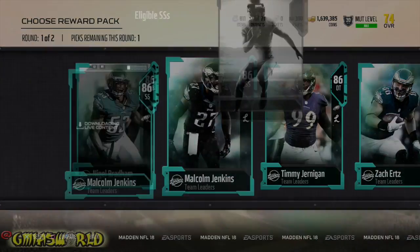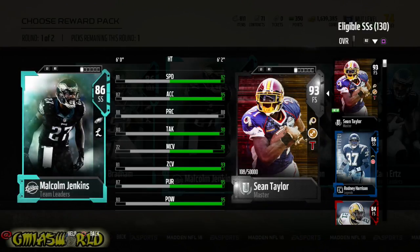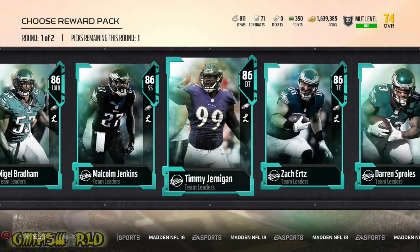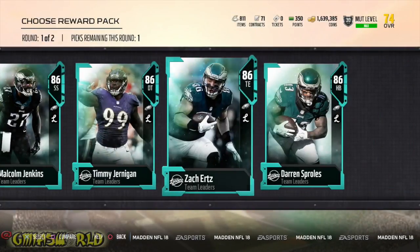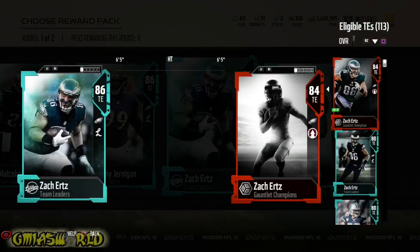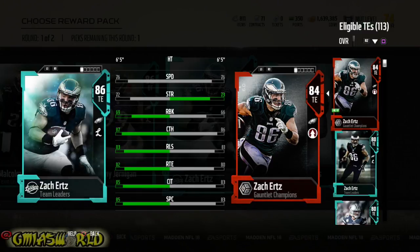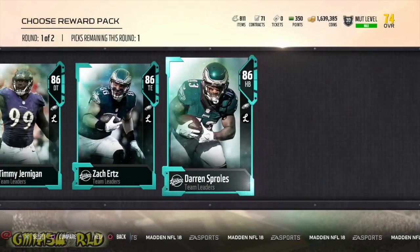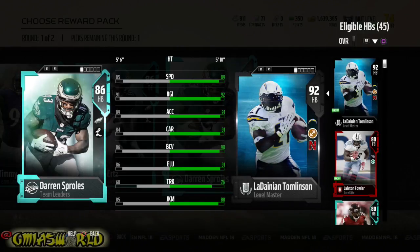Malcolm Jenkins, this dude is mad slow. He has no self-respect coming out with an 81 speed. Timmy Jernigan — I might end up rocking with this dude, but his strength is kind of low, so we can't do that. And Zach Ertz — you guys already saw I had the other version of him. He's a bum and they left his speed the same. They didn't even really do anything with him. And then Darren Sproles — the dude fractured his elbow, his neck, and everything in one play. Why would I want that kind of guy on my squad?